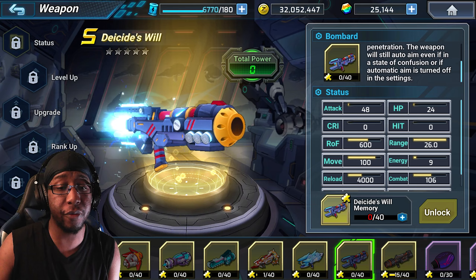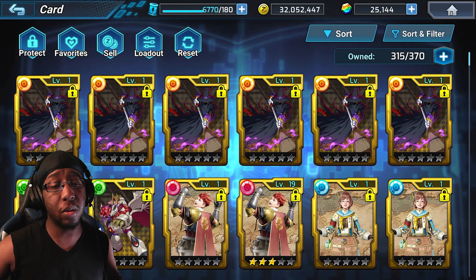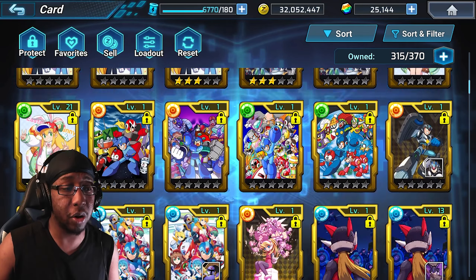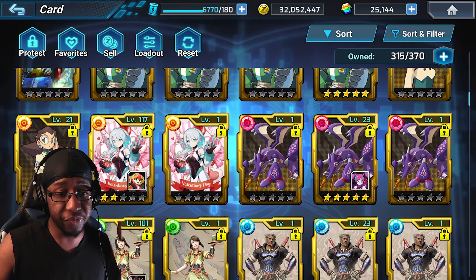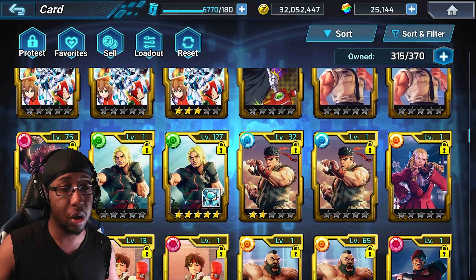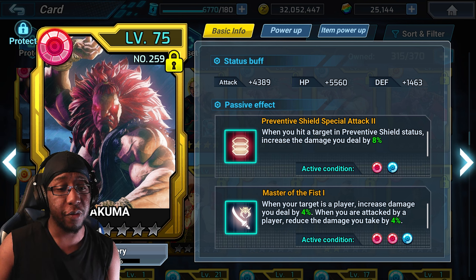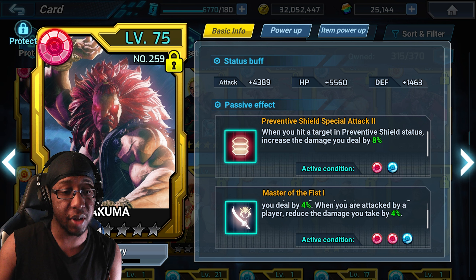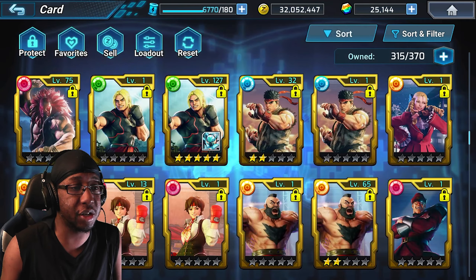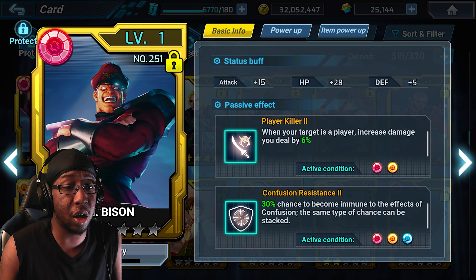Now let's look at some cards for 4th Armor X. The generic things: player killer and amplification for your weapon type. The Akuma card has a variant of player killer — when your target is a player, increase damage to them by 4% and reduce damage taken from them by 4% — and you gain Way of the Fist as well. It stacks with player killer because it doesn't share the same name.